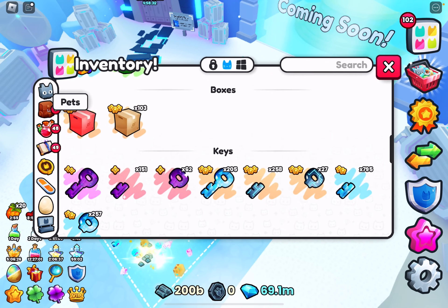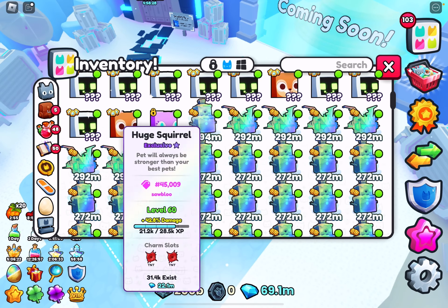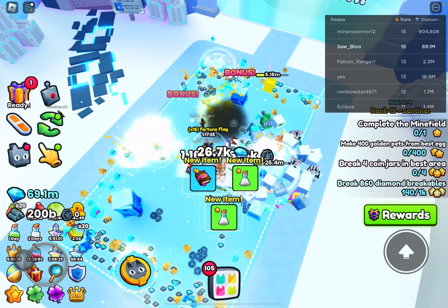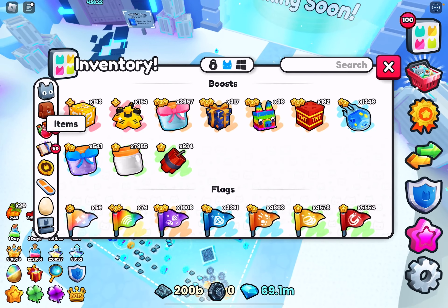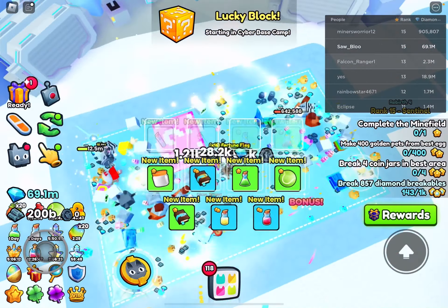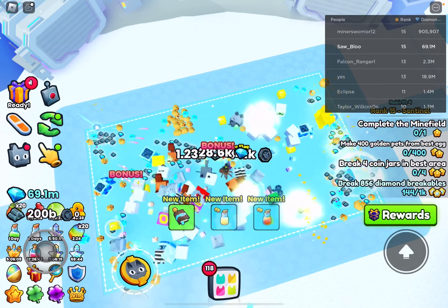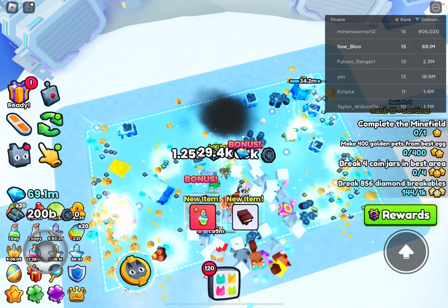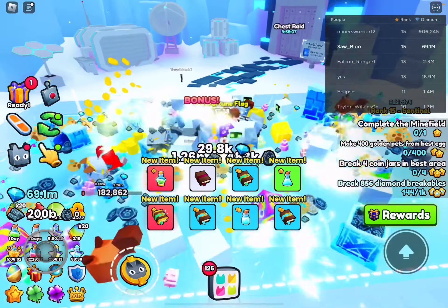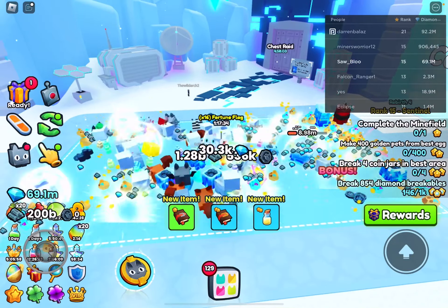I also have a full team of huges with TNT enchants. If you have TNT enchants on your pets it really helps — I've noticed a big difference in breakables and I spawn TNT pretty fast. You can see the random explosions on screen; that's from the TNT enchant. That's pretty much it for today's video — if you enjoyed it, feel free to like. Bye!